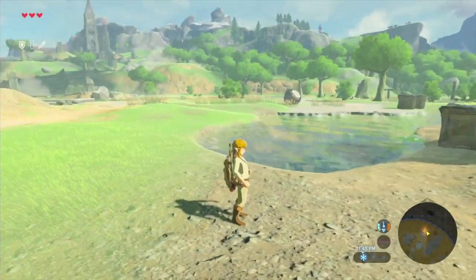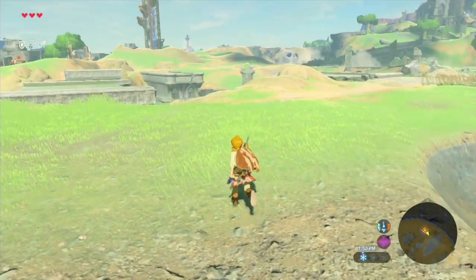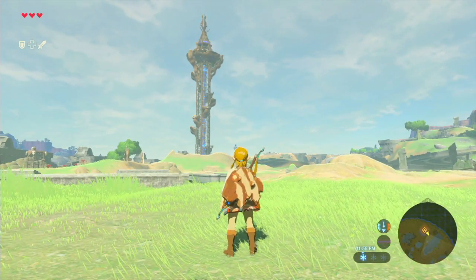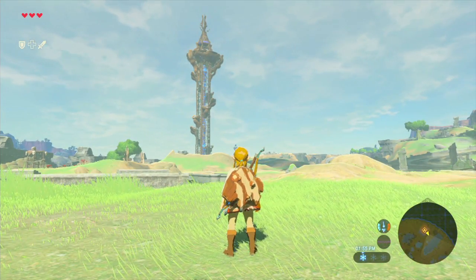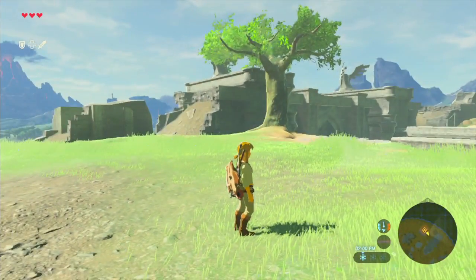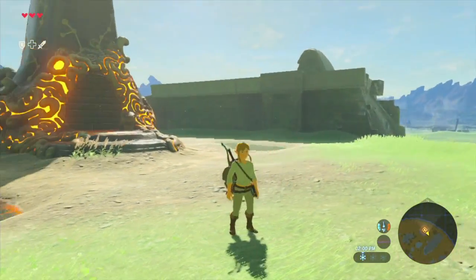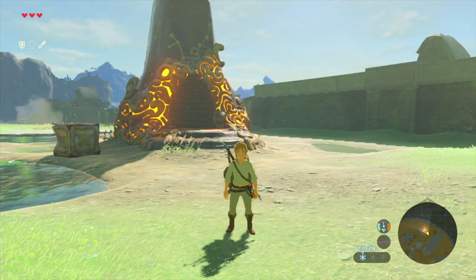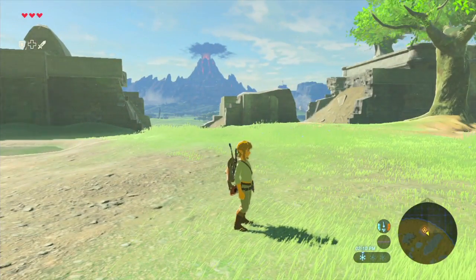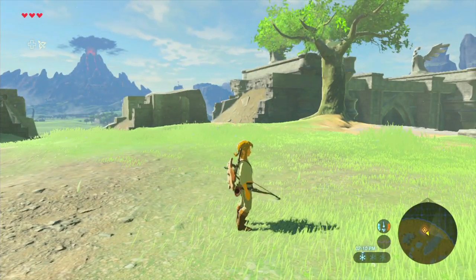Last time, we made a tower rise up — the Great Plateau Tower. We got a map of the place, and we learned a little bit of history about what happened. Ganon took control of Hyrule Castle, and he's been sealed there for the last hundred years.